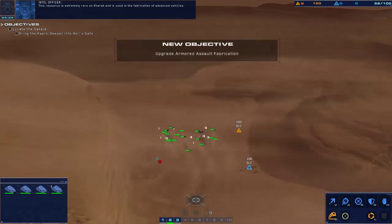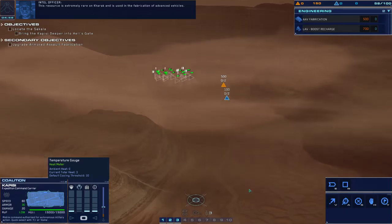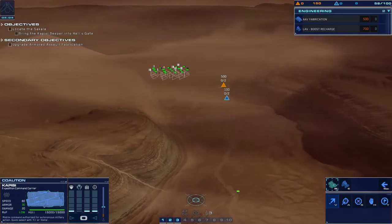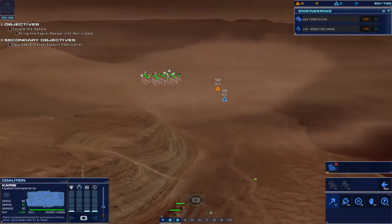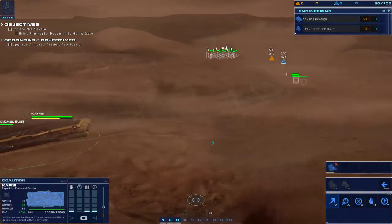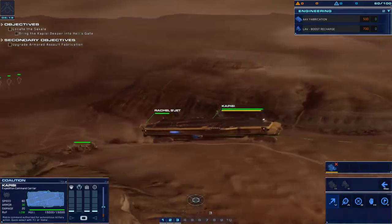This resource is extremely rare on Kharak and is used in the fabrication of advanced vehicles. RUs will allow armoured assault vehicles. So they haven't just focused on the graphics — it's actually pretty good. The controls are a bit weird, but once you get over that it's not so bad. I've got my giant land train, it's just moving along.